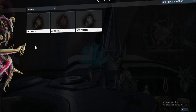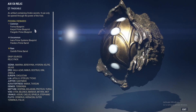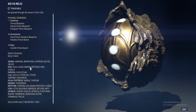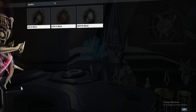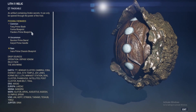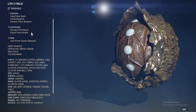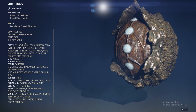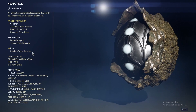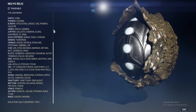The Pandero parts can be found in the following relics. Axi C6 includes the Pandero Prime Barrel under Uncommon. Lith I1 includes the Pandero Prime Blueprint under Common. The Neo P2 includes the Pandero Prime Receiver under Rare.